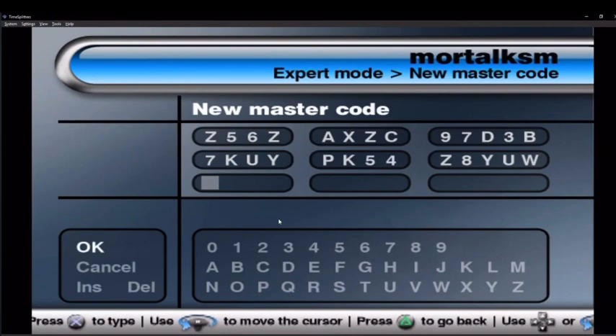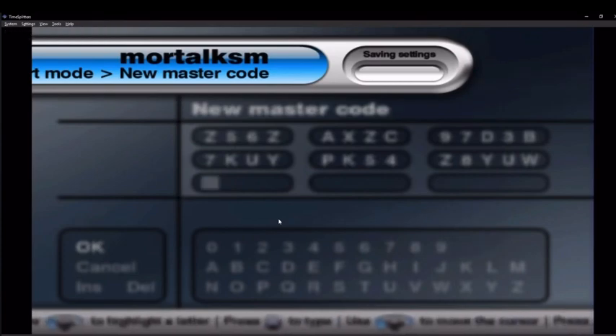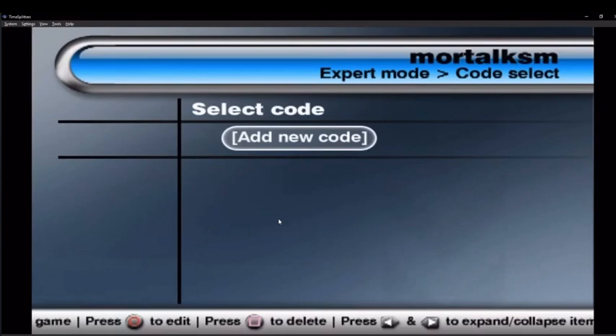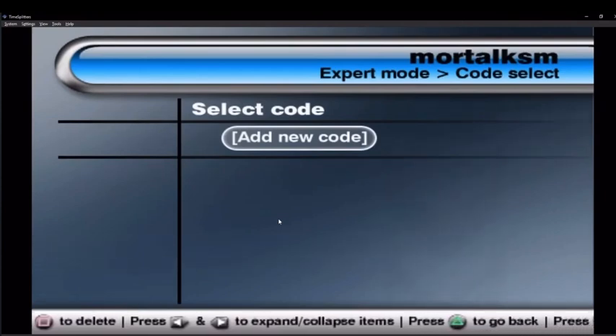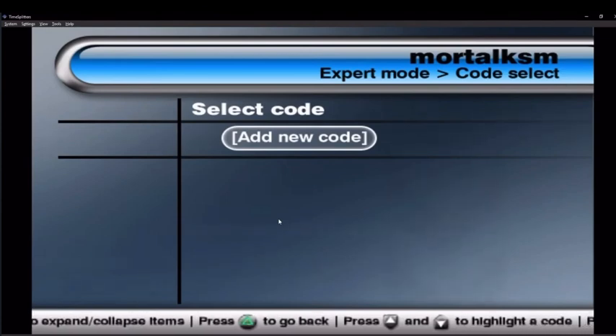I'm going to hit OK and hopefully that saves correctly. If it doesn't, I'm going to have to find another way. We'll have to wait a little. I think that's worked now. So now I need to change the Player 1 codes.